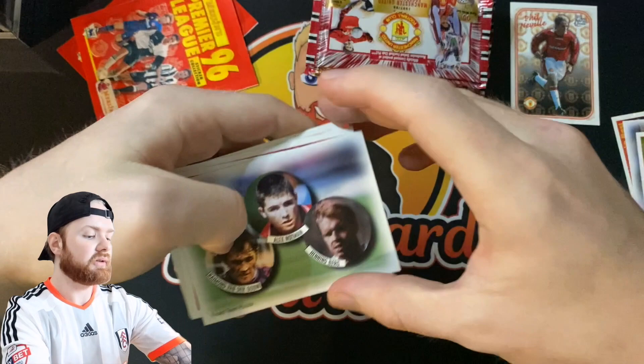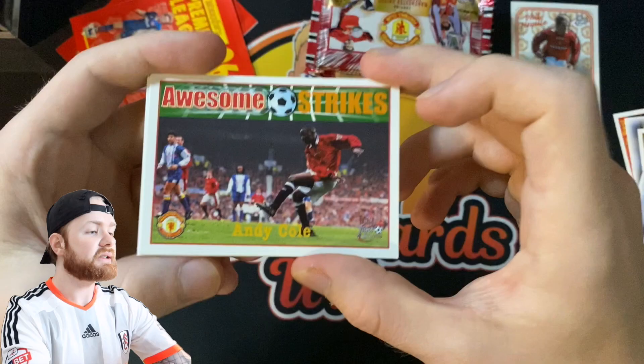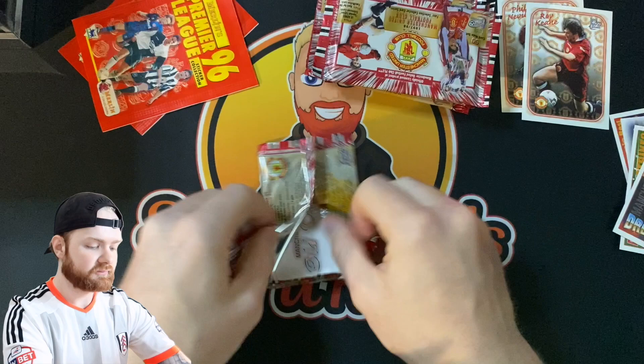For pack number two we've got a Gary Neville, John O'Kane, another one of these, Alex Notman, Raymond van der Gaal and Henning Berg. We've got an Awesome Strikes of Andy Cole, Dream Team David May and a Roy Keane — this might actually be one of the ones I need as well. Very, very good start in terms of collecting the full set.